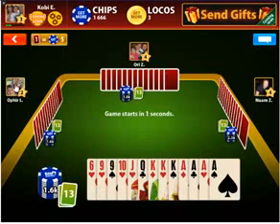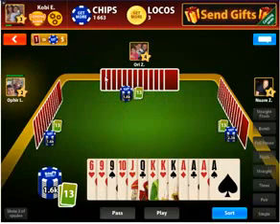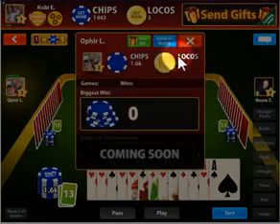To play, you're required to place an ante, which is done automatically for you. In front and on your sides, you will see your opponents. Click on each to see their profile.